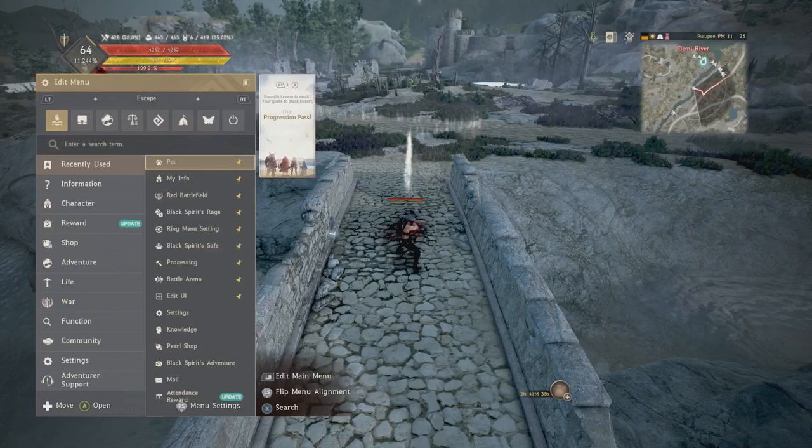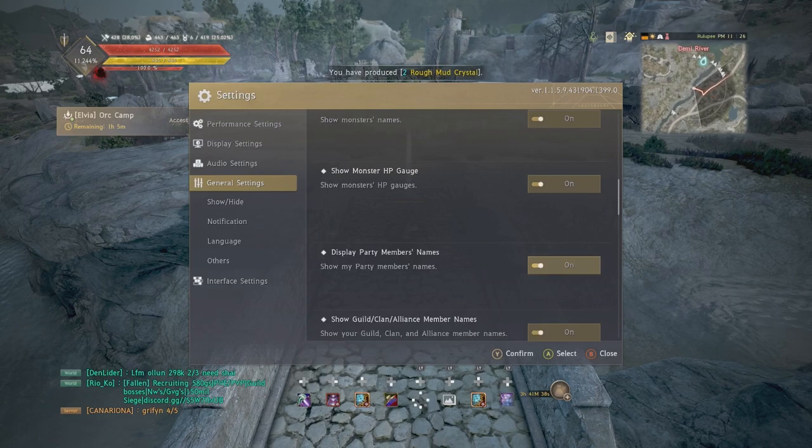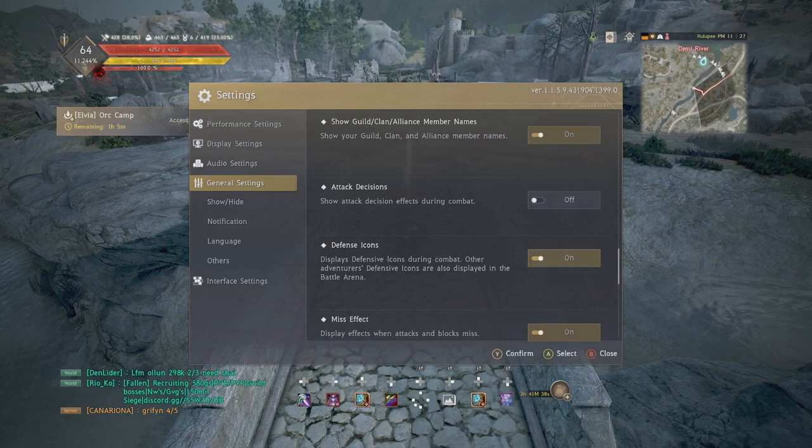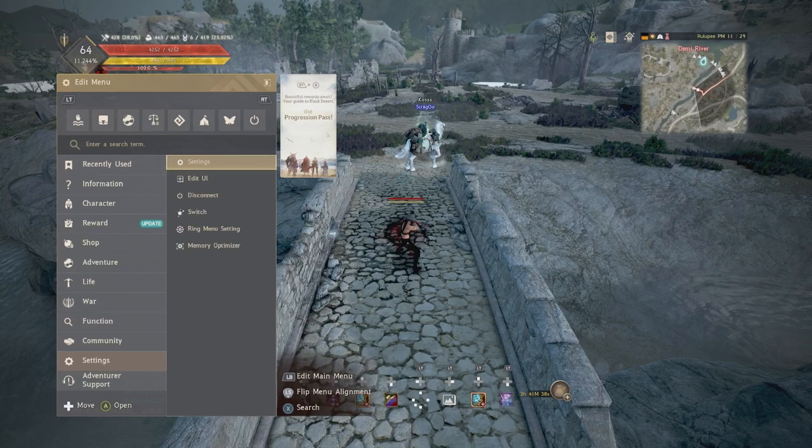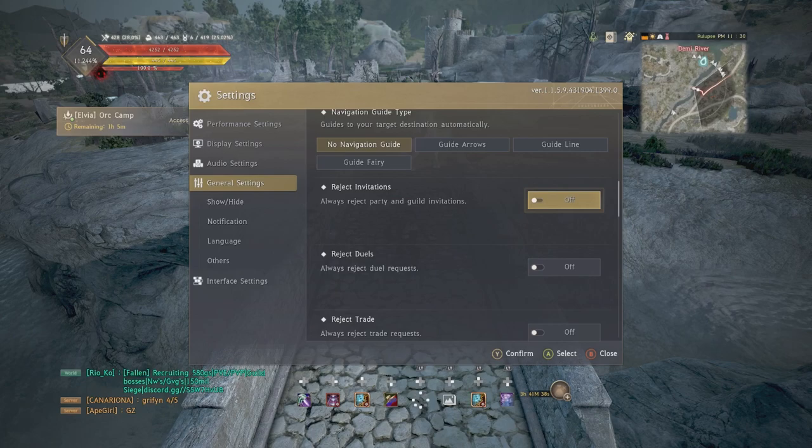...when you have an auto path, you can see a line on the ground in front of you showing where to go. I don't need that — when I have an auto path I just look at my map and know where I'm going. If you don't like a line and want an arrow or something else, go ahead and change it. After that I have all of these off except for the auto run camera, which is maxed out.